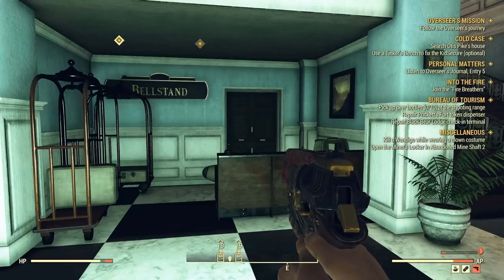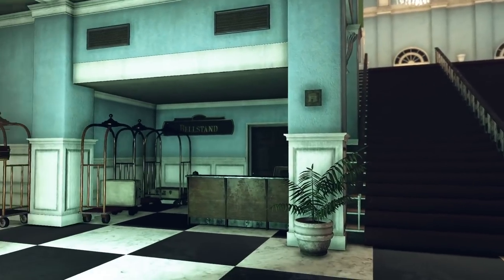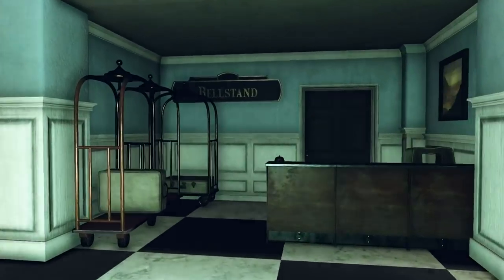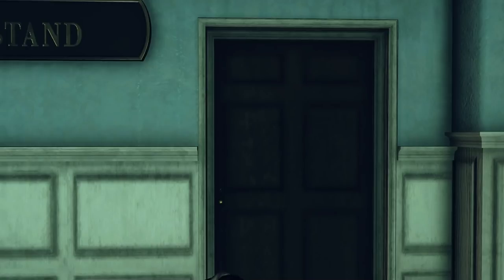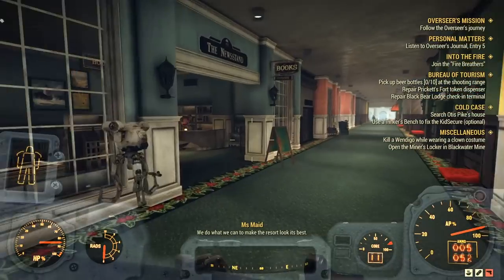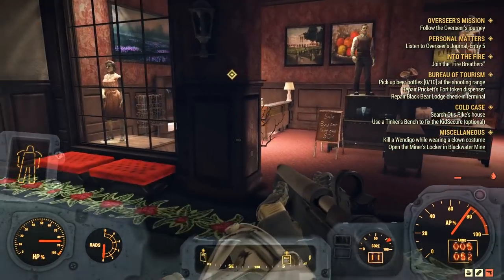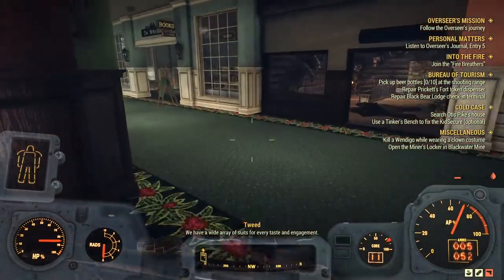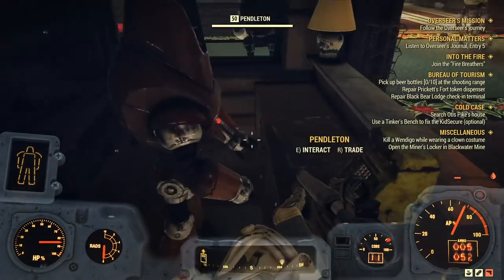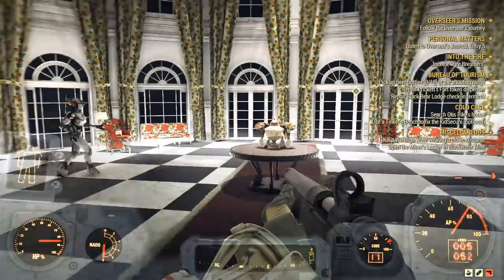The first cap stash in the hotel is behind a level 3 door — I wasn't able to get it, but if you have the skill, it's behind the bell stand right in front of the main entrance. Inside there's a locker with the stash, plus a level 3 wall safe with some pretty good weapons. On that same first floor, head down the hall and find a store called Bespoke — by the vendor behind the counter you'll find another stash. Further down the hall is a store called Studio 58, and behind the register is another stash.